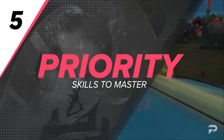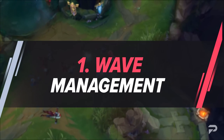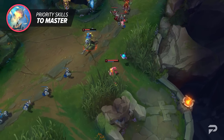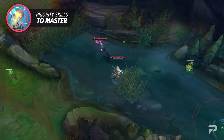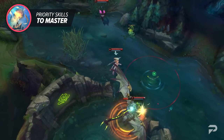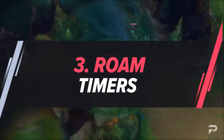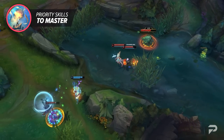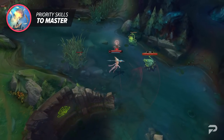Bringing us to the end of our video, let's talk about a few key skills you should look to master. As a support, wave management may not seem as important, but it is vital to understand. You need to know how the wave is moving and where it'll be so that you can plan your roam timers, vision control, and jungle ganks. Don't skip out on wave management just because you're a support and don't CS. Next, it's important to understand the power of vision control and where to place wards — always have vision around the side of the map that you and your allies are playing around. Finally, Season 13 is really going to ramp up support roams. Knowing when to roam and when to stay in lane is going to be game-changing. Be sure to have your wave prepped and vision set up before you look to roam around the map.